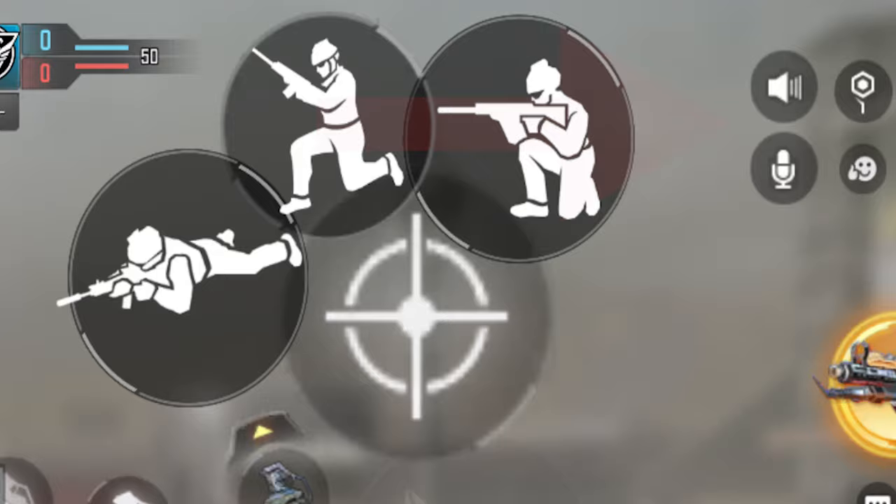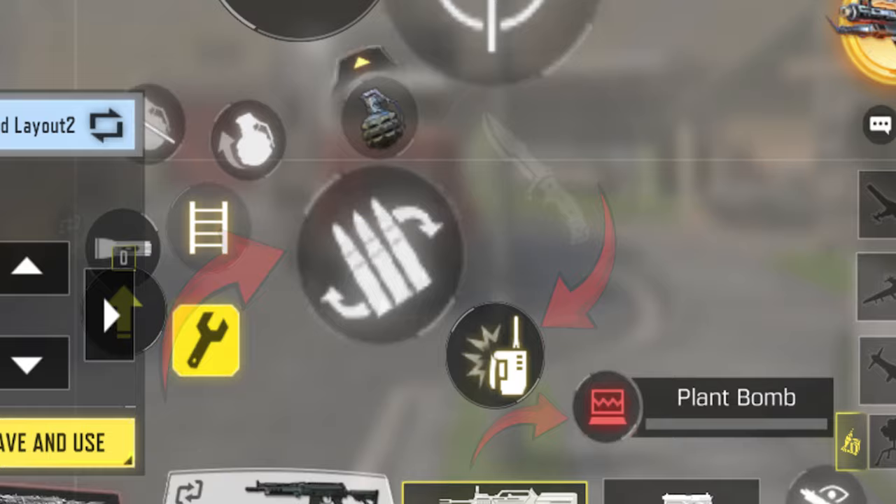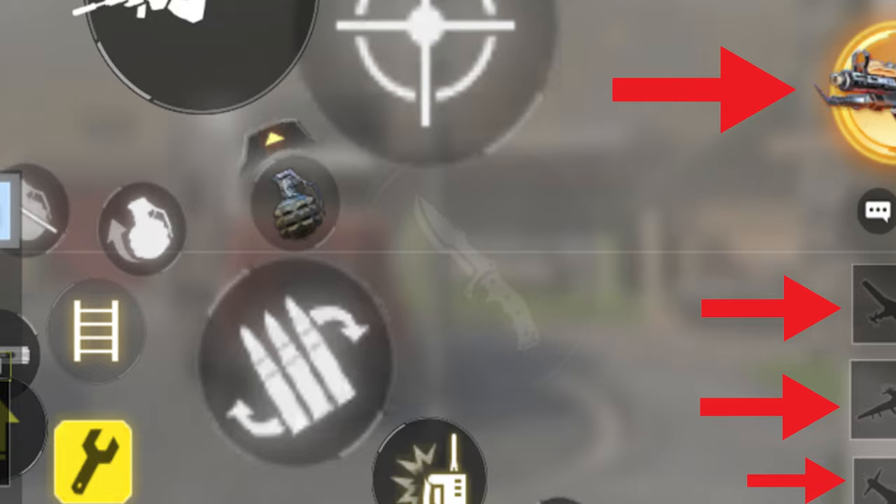Moving on to the bottom right hand side of the screen, we got our reload, C4, and plant bomb button in that order. Our weapons and health bar are gonna be on the lowermost part of the screen. And finally for the right side, we're gonna place our scorestreaks and our operator skill on the corner like this.